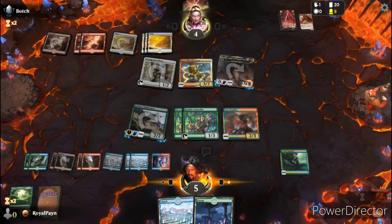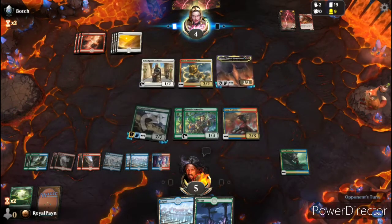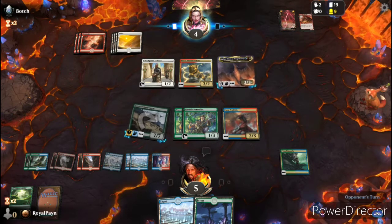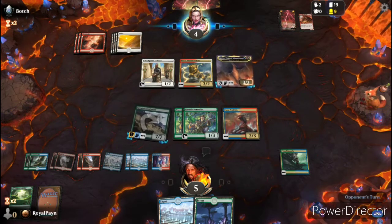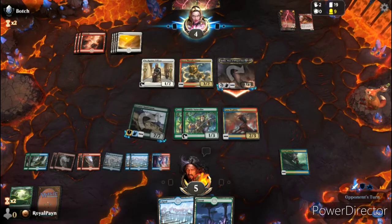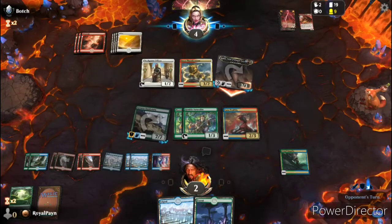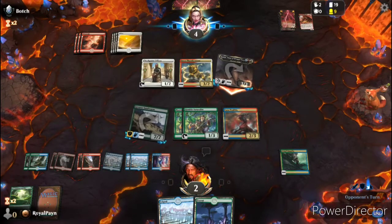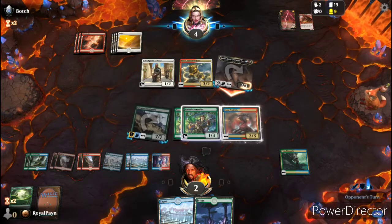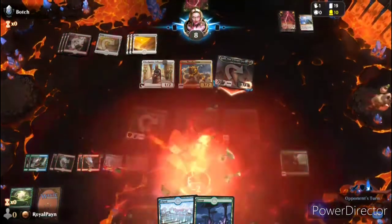End turn. So I'm taking three in the air. I don't die this turn unless they get a burn spell or a significant pump spell. I need to get removal. If I get removal, I remove the Checkpoint Officer. No — I just lose to his End of Flare.